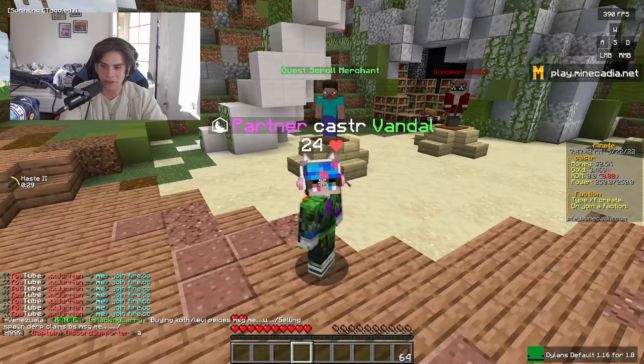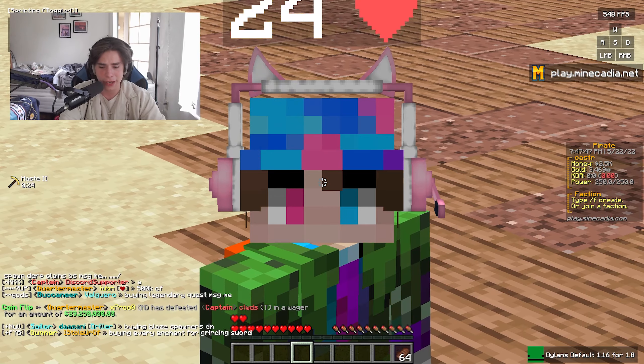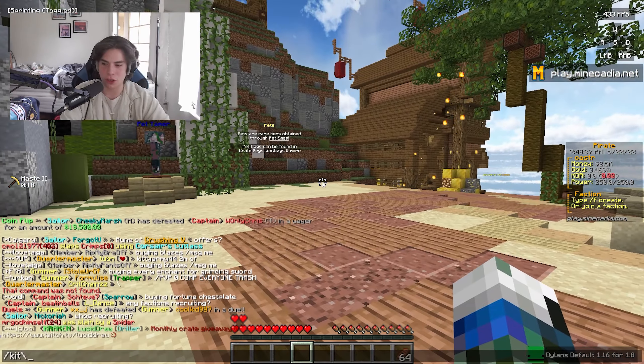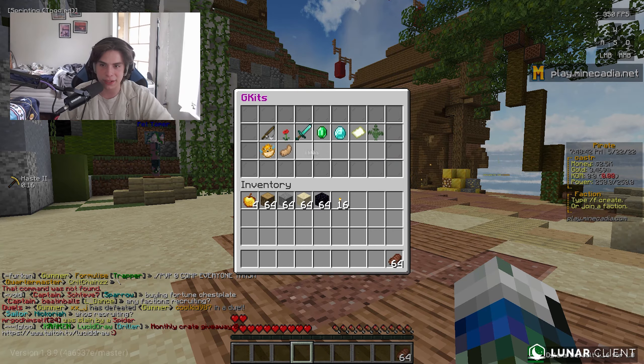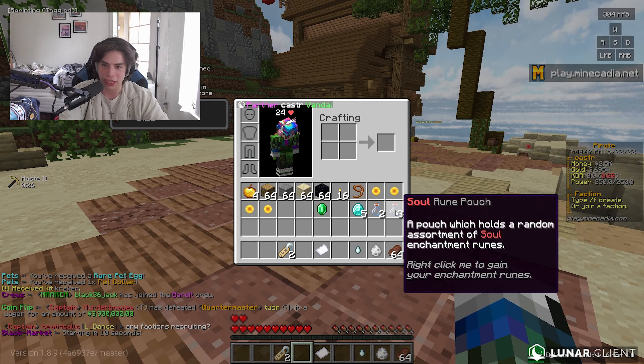Some guy is spamming joyandfire.cc - that is my faction server, my HGF server, you should play that. We've got some starter work to do, so I'm gonna go straight for the Kraken kit because that is my first kit to start off with. I got four roll tickets.